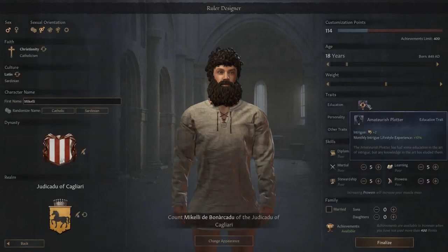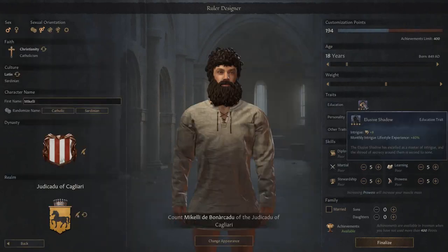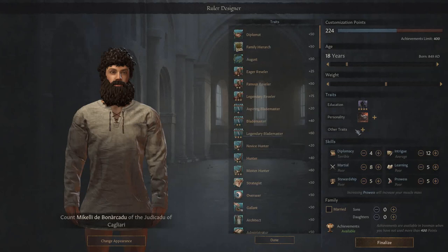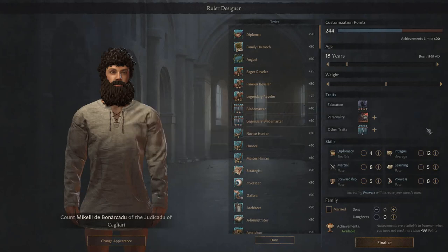For education, since we're going to play with a lot of intrigue, we want the Elusive Shadow personality and Wrathful - those are taking up quite a lot of points so we haven't got loads left for skills. Other traits: Aspiring Blademaster gives a little health boost and plus three prowess, let's go with that. Diplomacy is not mega important but we'll put nine in Marshal. Stewardship at ten, Intrigue at seventeen - that's the one I want to focus on. Learning not really bothered, Prowess at thirteen just in case we have to fight. That brings us to 395 points - good.